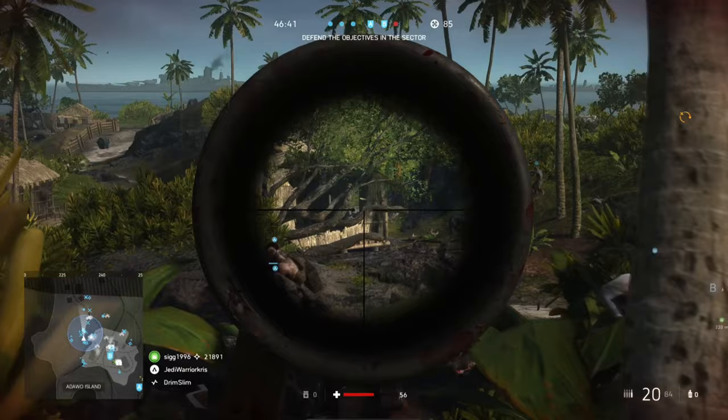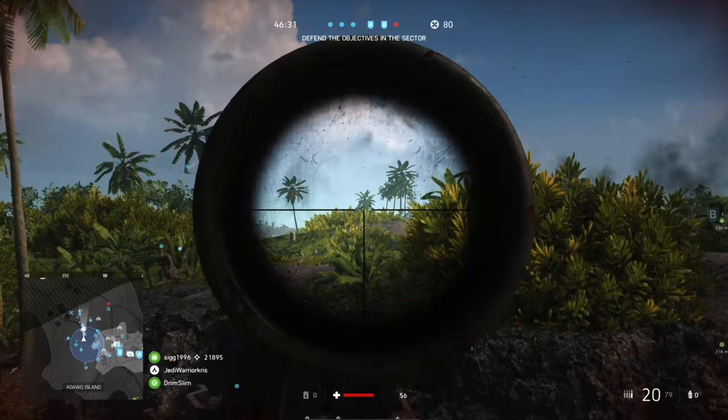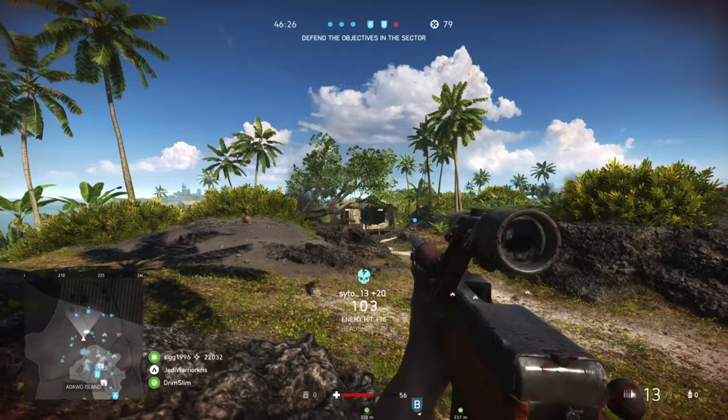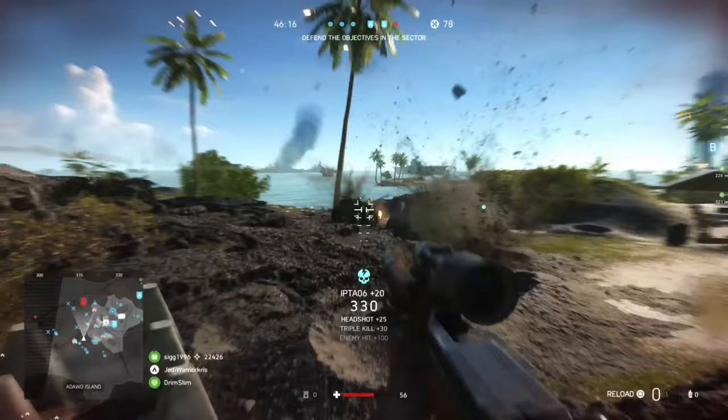Probably one of Battlefield V's best kept secrets is to take advantage of the Breda's select fire toggle, switching over to semi-auto when you need to take on players just outside of the gun's reach, which is going to give you a lot more accuracy over distance. Having the highest long range damage and muzzle velocity of all the assault rifles, along with lower kick than pretty much all the semi-auto rifles, this actually makes it a really viable gun to use with its semi-auto setting, giving you more precision at the expense of some speed.